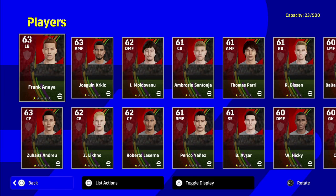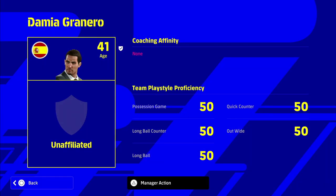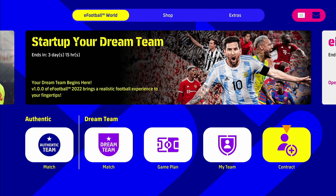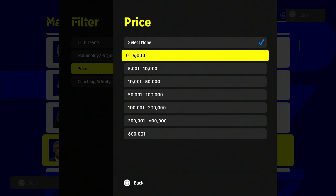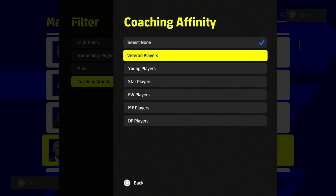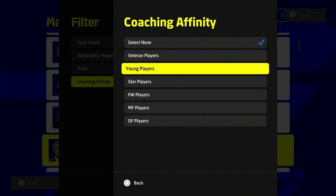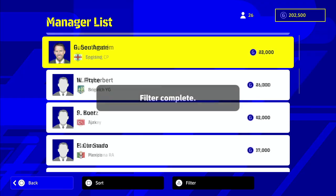The default players are rated 63 overall - you're not going to want to keep any of them. The default coach has no coaching affinity so you'll get no bonuses from him. We're going to start by getting a manager, and that's Arteta himself - actually in the thumbnail. All the player names, clubs, and how to search for them will be in the link in the description below.